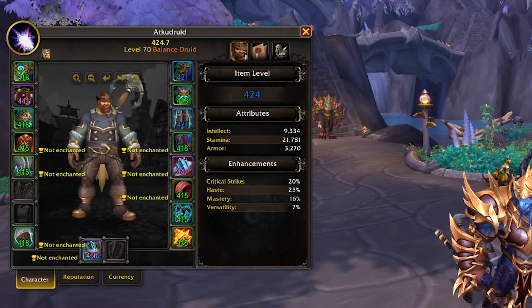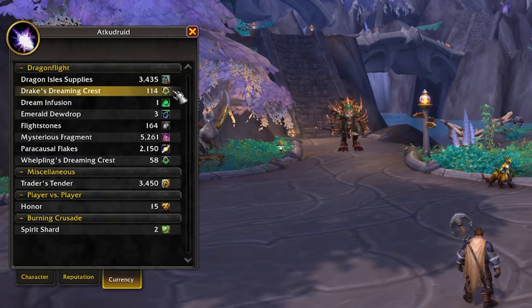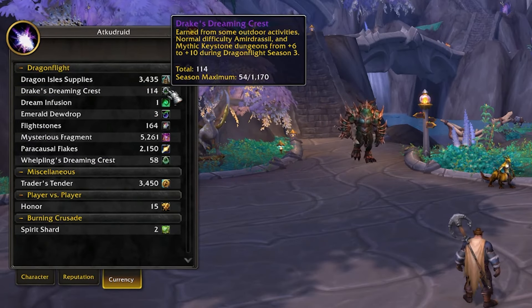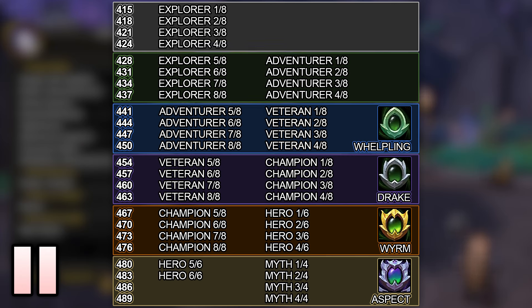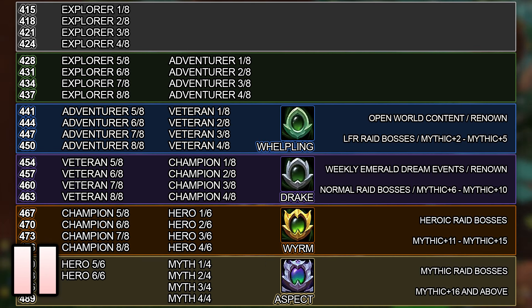Dreaming Crests come in four types: Whelpling, Drake, Worm, and Aspect, and all can be found in your Character Currency tab. Each type of Dreaming Crest corresponds to the gear tracks they are needed for, and each upgrade requires 15 of that type of crest. So for example, to upgrade from Veteran Level 2 to Veteran Level 4 would require 30 Whelpling crests. Unlike Flightstones, the crest type you obtain depends on the level of content you are completing. For example, you can gain Drake crests by defeating normal raid bosses and completing Mythic Plus dungeons at level 6 through 10, reaching specific Renown levels with the Dream Wardens, and completing weekly events in the Emerald Dream.